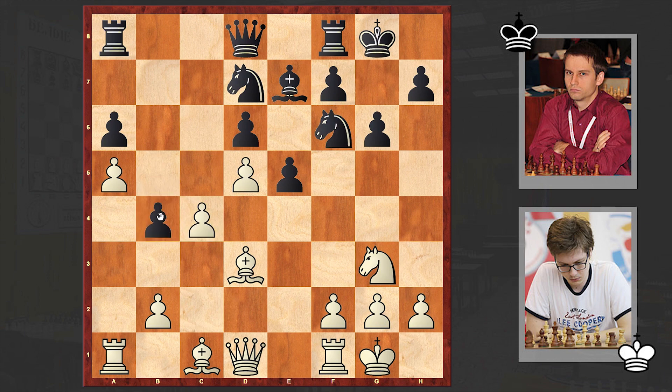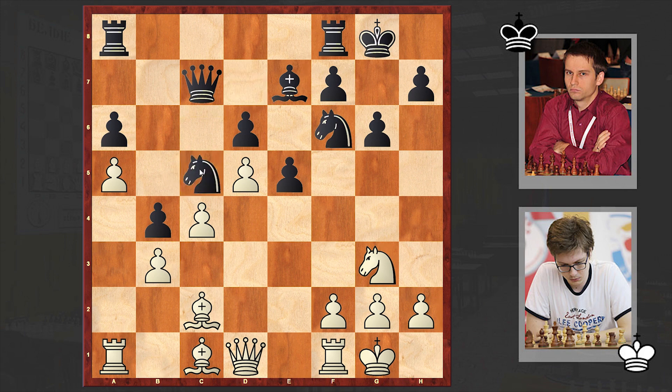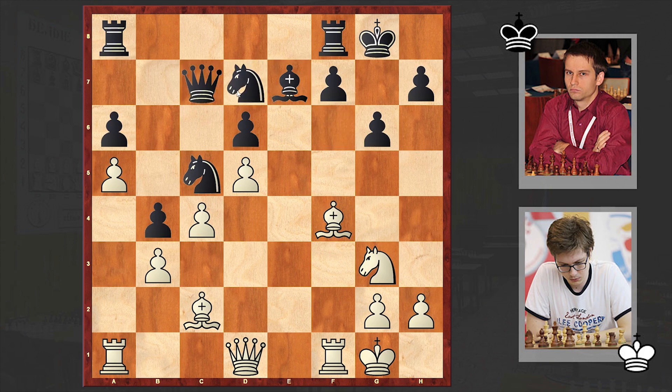b5, c4, b4, Bec2, Qc7, b3, knight goes on c5, and f4. White is striking and this f4 is something which can allow white to gain a nice attack. Knight fd7, and it was here that Shevchenko found a brilliant move to intensify the pressure.